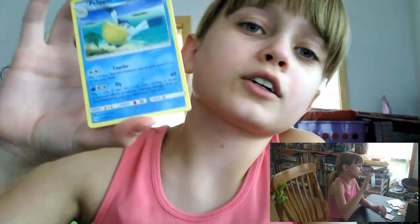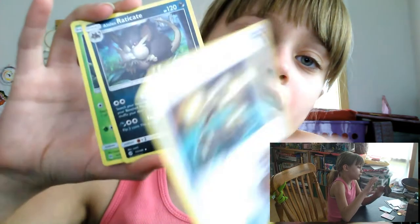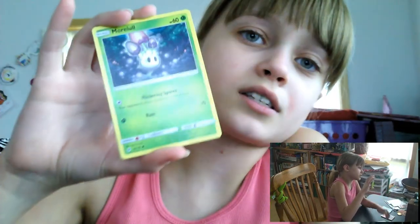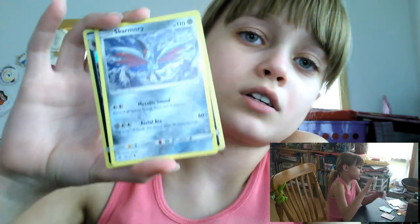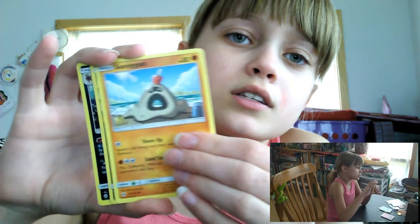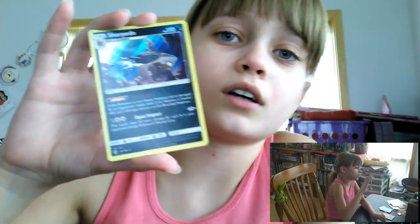I see something interesting in that pack. We got Metal Energy, a Sleep card, Experience Share, Incineroar, Firmantis, Morlul, Skarmory, Alolan Raticate, Olivia, Sandygast, a holo Lola and Rattata, and a holo Sharpedo. So you got two holos in that one — yes!